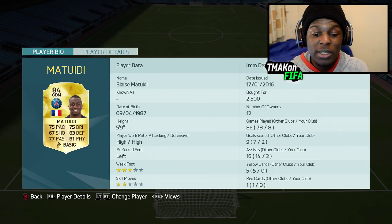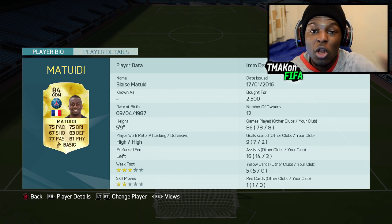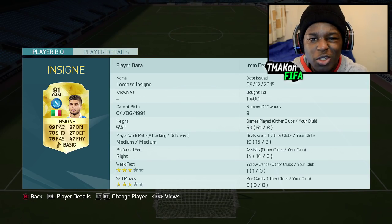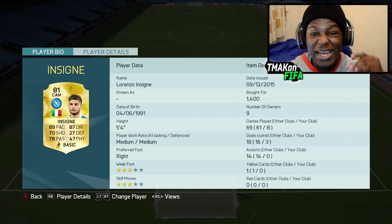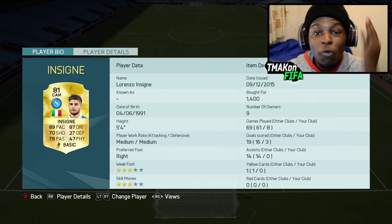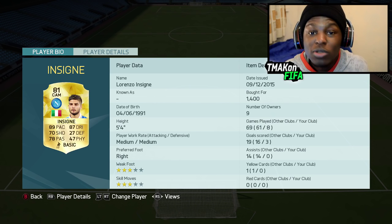Next to him we have Matuidi. Matuidi is actually fun to use in-game — he scored some long shots for me, in fact he scored two long shots. If I had to choose one word to describe this guy it would be effective. Moving on to our first CAM we have Insigne — this guy's got 89 pace and 87 dribbling. I mean, what is that? How can a player that only goes for 1.4k coins have those stats?